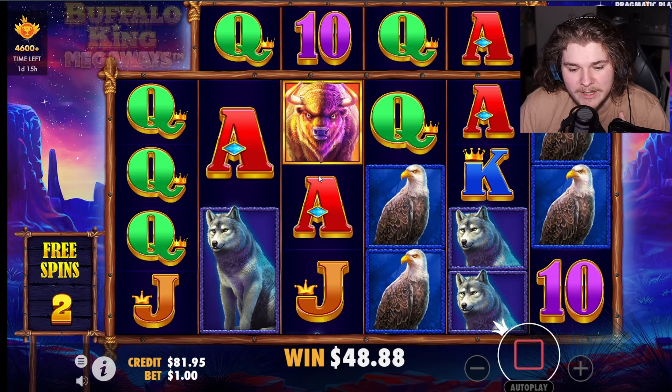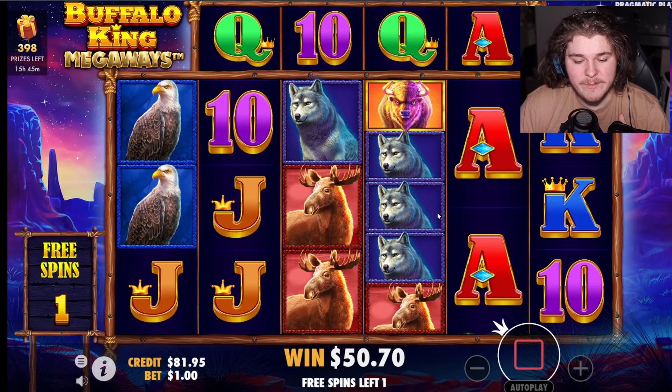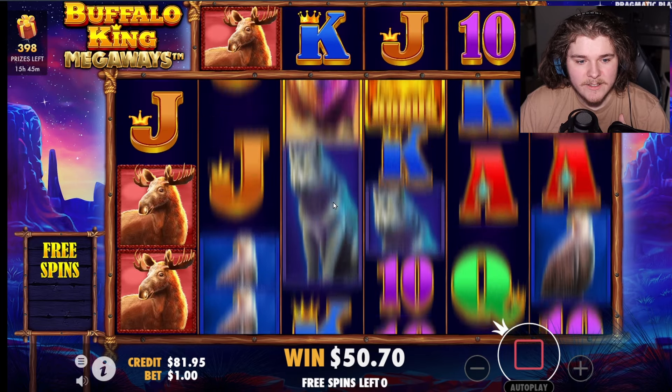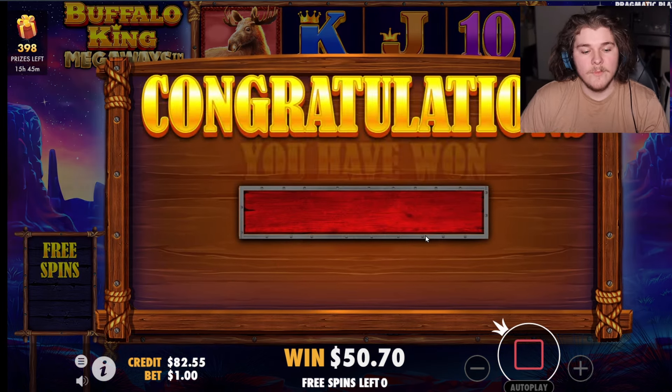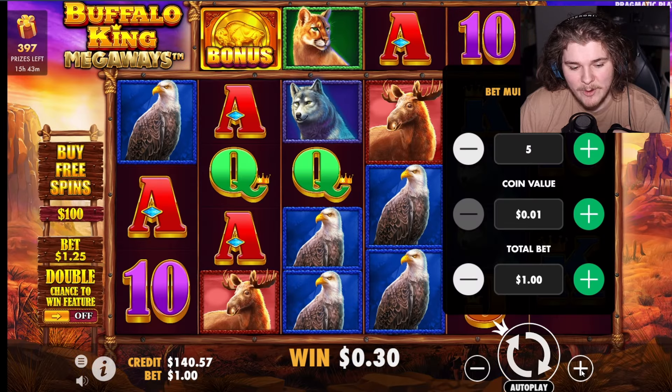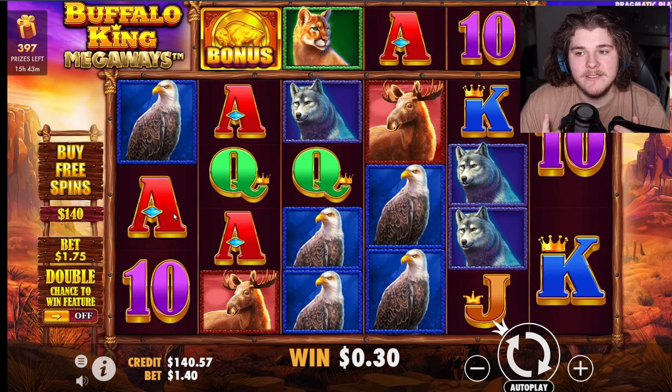Got a 6x maybe — jack right here — lower hit with the low multi. Come on. Two spins to make back our money, one spin to make back our money. I'm flabbergasted. Okay boys, we're going all in — $140 bonus. Let the final all-in bonus pay at least 200x, let it pay $280, I'll leave, I'll never come back.